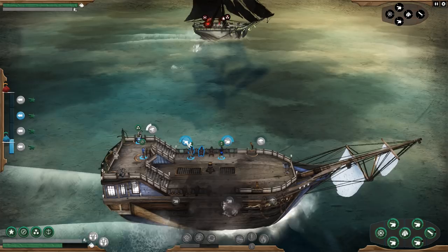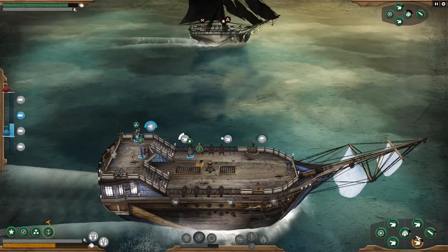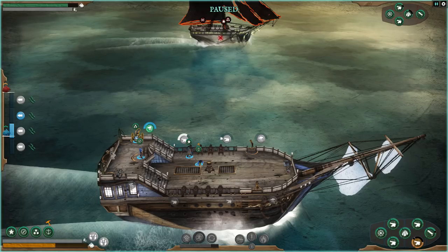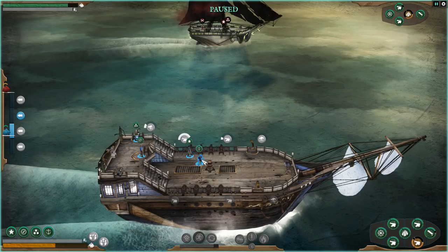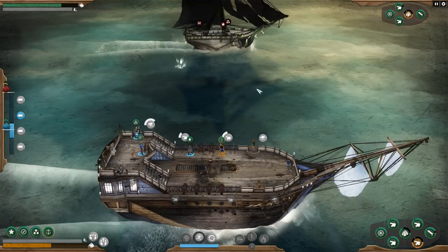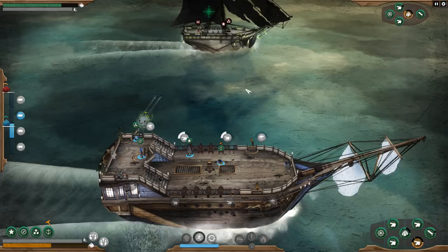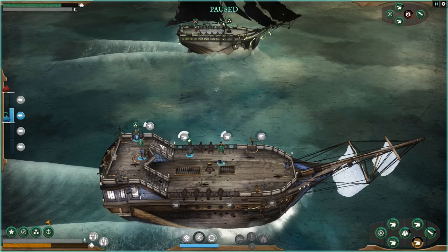They've got a better attack this time around. Let's get our repair guy doing some repairs — luckily they haven't really hurt anything that's particularly relevant to our success. I still want to get in closer so we can have our weapons better. They've got a bombard, and if we get in closer their bombard won't really be able to hurt us as much. Get that guy on the repairs again. Get their sail — nice job. Now we're going to move in.